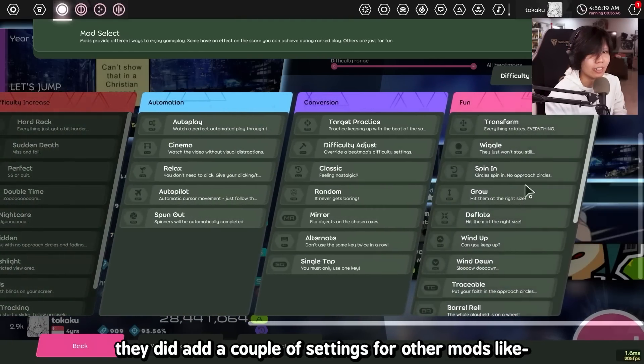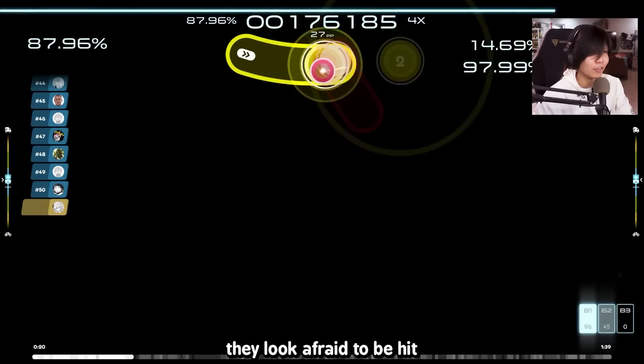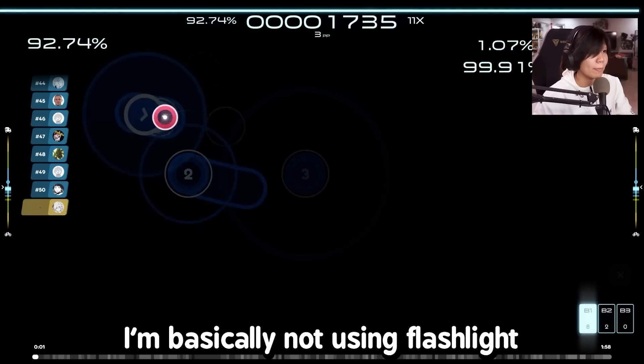They also added a couple settings for other mods. Like now for Wiggle, you have a strength setting. The circles look afraid to be hit. Flashlight can now be customized, which is a really weird thing. It just feels wrong to be able to make Flashlight easier. I'm basically not using Flashlight at this point.